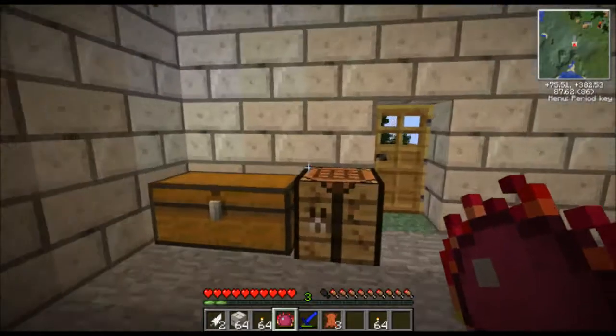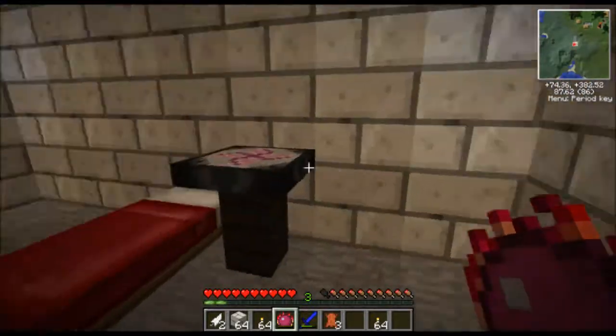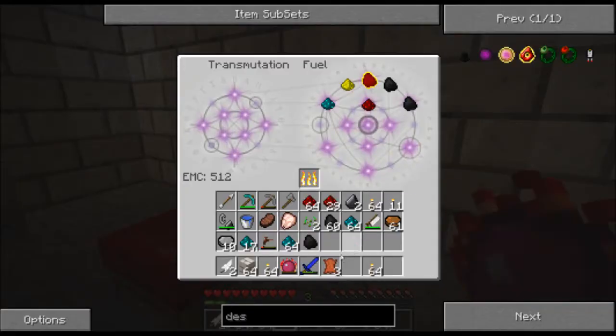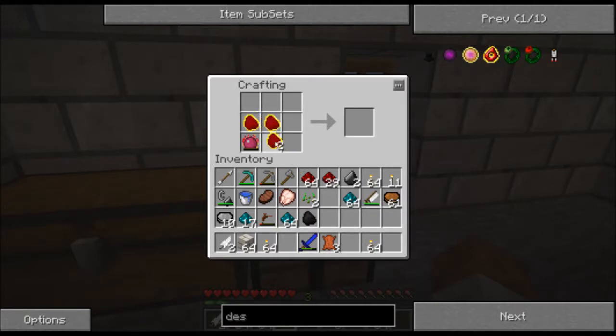Once I have enough coal, I can use my Philosopher's Stone to transmute it into alchemical coal. I'll stick a couple more coal in here. Now that I have my alchemical coal, I can then transmute that into Mobius Fuel with the help of my Philosopher's Stone.